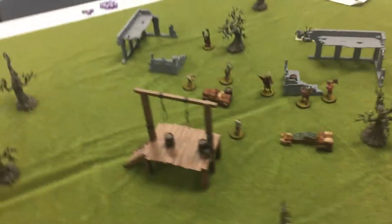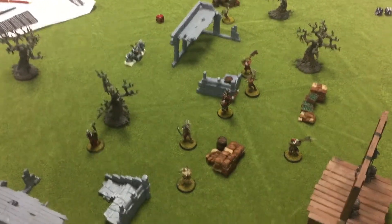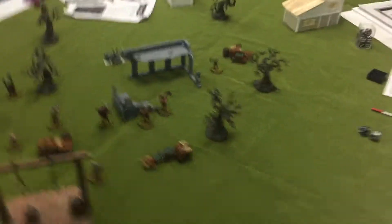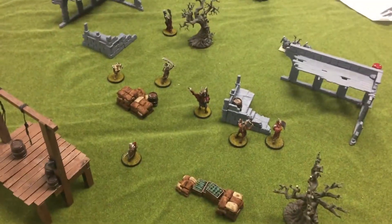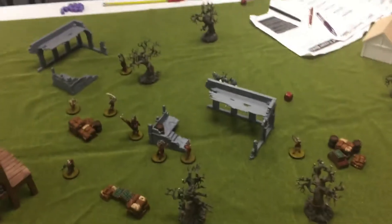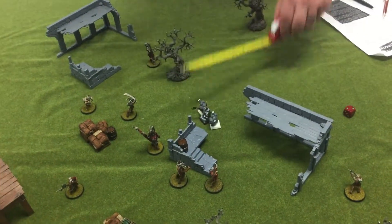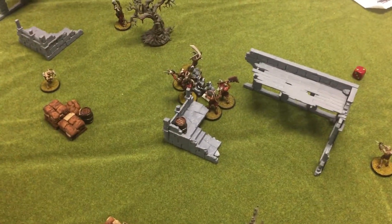I don't think I'm going to get that shot because of where he's sitting, so that shot fails. There's a 16-inch shot with a short bow from the gor raider — I'm definitely within range but it's long range. With a Ballistic Skill of 3, needing a 5 due to long range and movement — these dice are horrible — that's a one, so that's a whiff. That's the end of my turn. The dwarves are now charging forward.